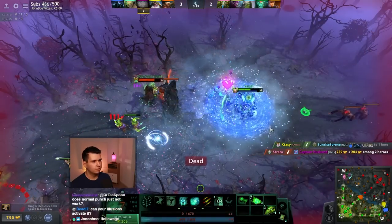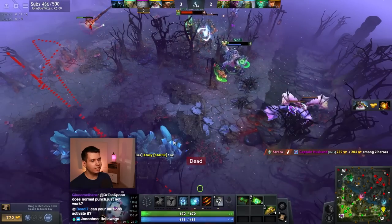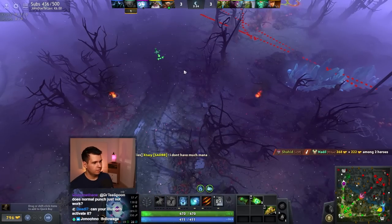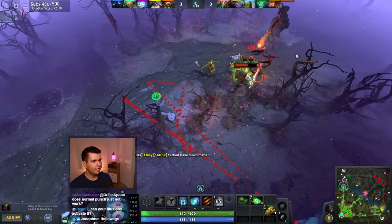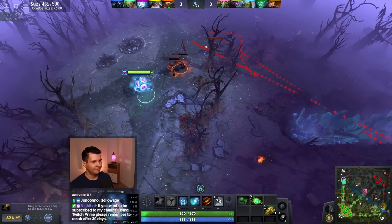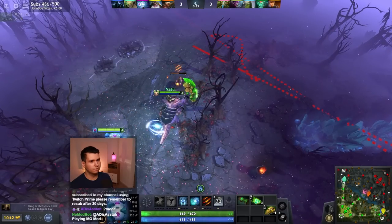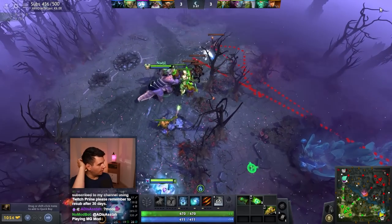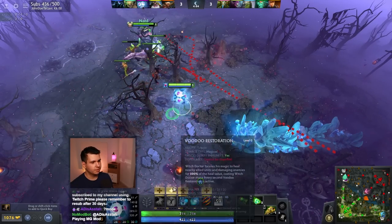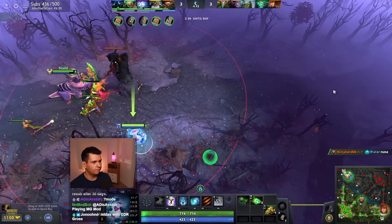That is so rude — it double kicked us and then we took the AoE damage. That is just devastating. This Nature's Prophet is an issue, because he's gonna do a lot of damage whenever he teleports in, and it's really not gonna be particularly easy for us to do anything to prevent that.